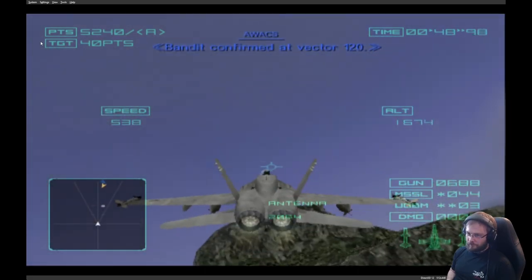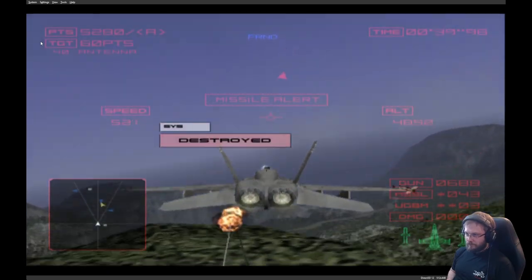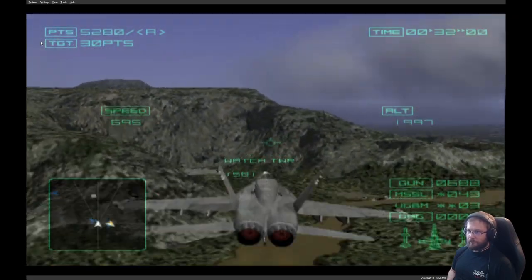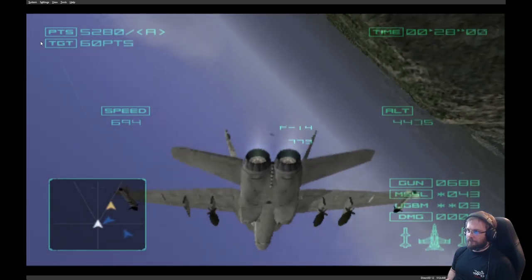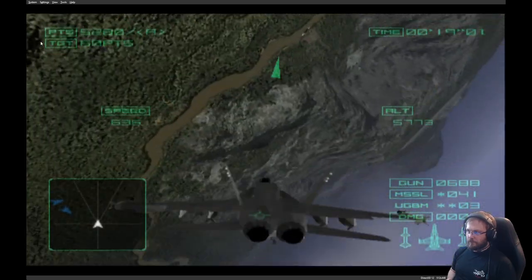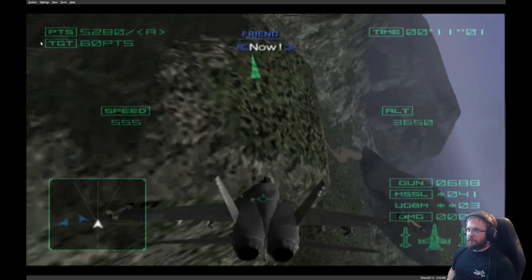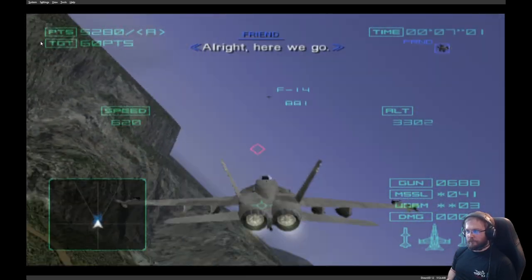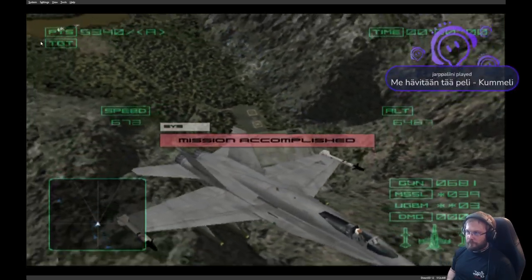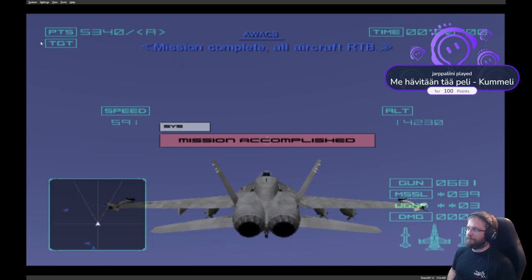Bandit confirmed at Vector 120. Radar lock. Mobius One, box two — nothing but air, heads up. Here we go. The doors went down. Someone has highlighted the blood. Mission completed. All aircraft are TB — mission complete.